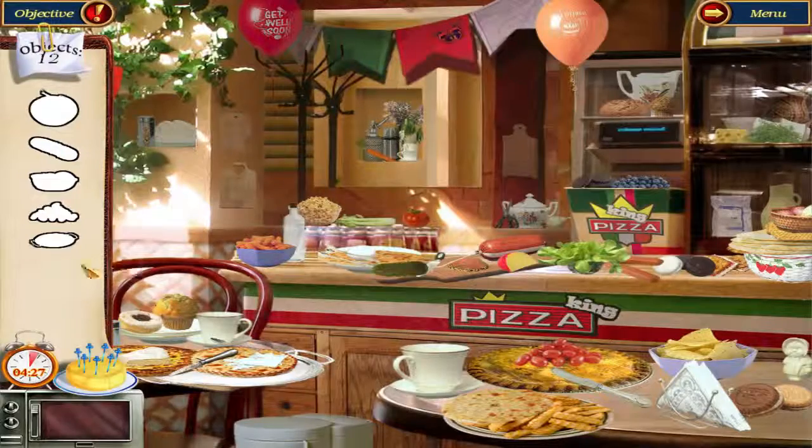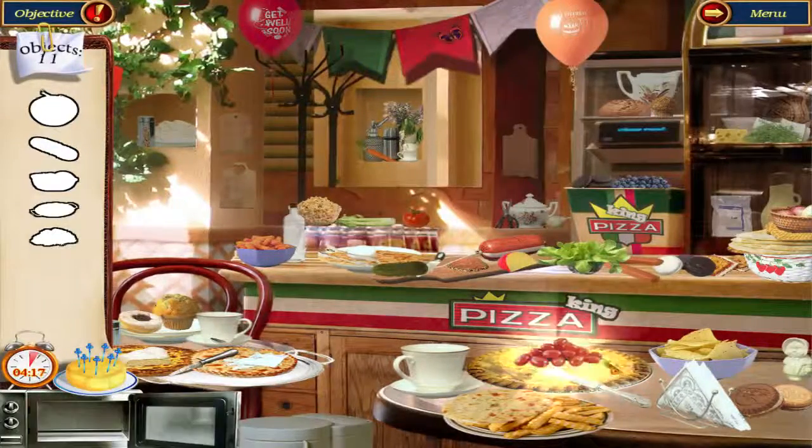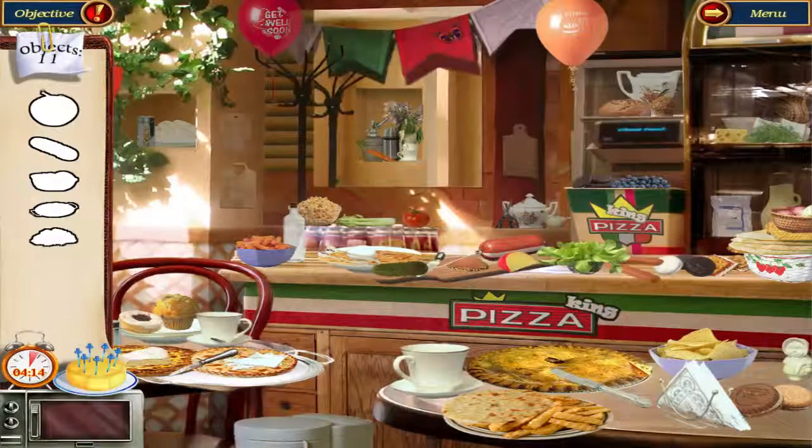Let's see — a plate, probably some more bowls. Don't need pie, don't need chips. Wait — there's cheese right there. Don't need a carrot, no popcorn.